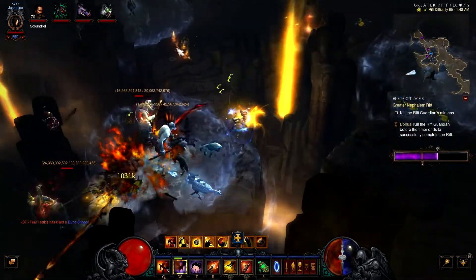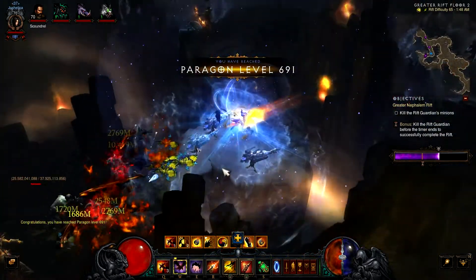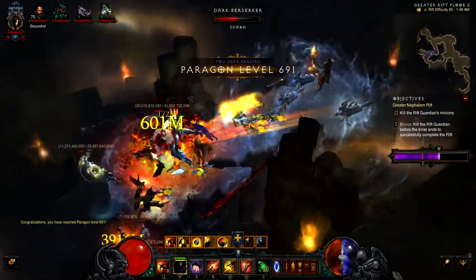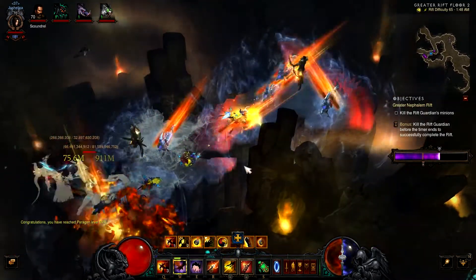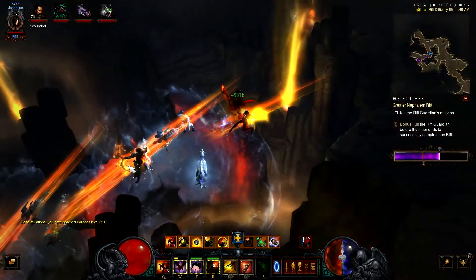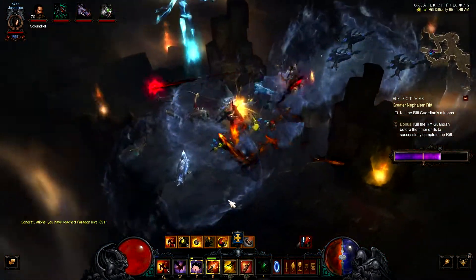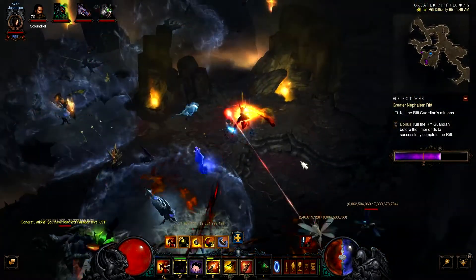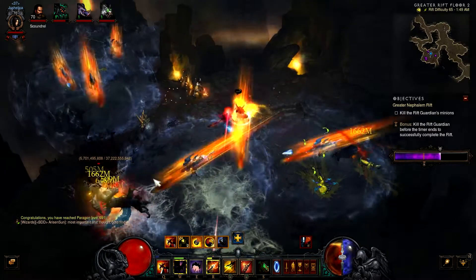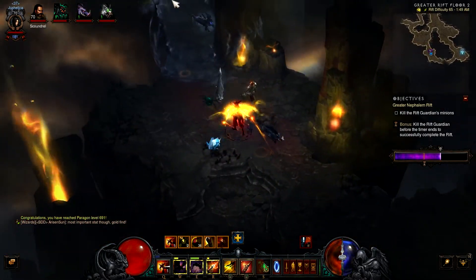Because we do so much damage we also take a lot of damage, so you have to watch out for the littlest of things so you don't get one-shot. Demon Hunters have always had the problem of getting sniped by anything and dying instantly — even a skeletal archer shooting a single arrow will knock you straight off the map. I'll go over that and other ways of how to try and not get one-shot later.